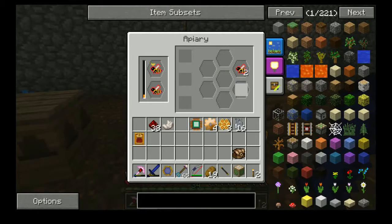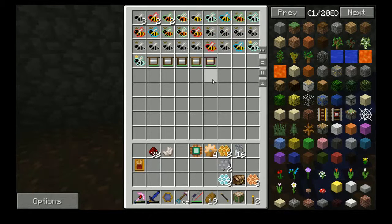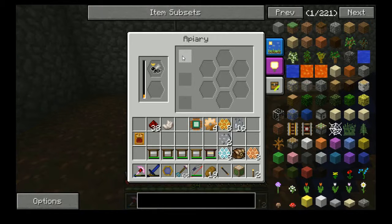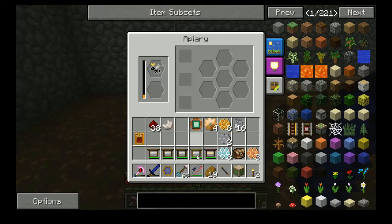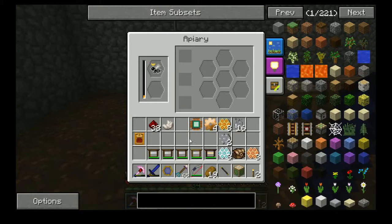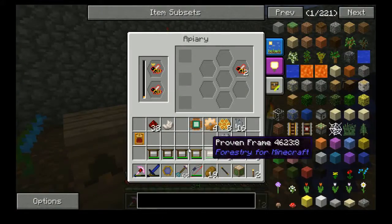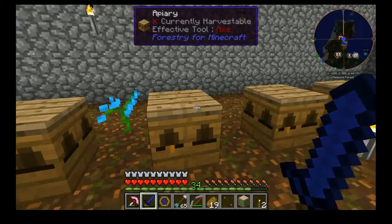I also added this over here. I can add these frames to the different apiaries here from Forestry, and each will increase the output by about 20%. The untreated frames have the lowest durability, then there's the impregnated ones. Proven frames are the best durability, but I can't make those. The untreated are easy to make and the impregnated are a bit more difficult, requiring more steps. So if I just go ahead and buff these, that should produce more comb.